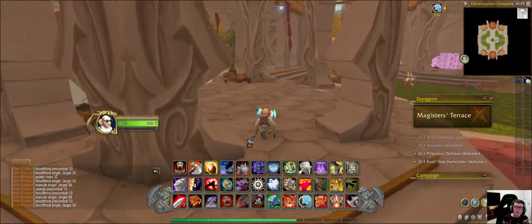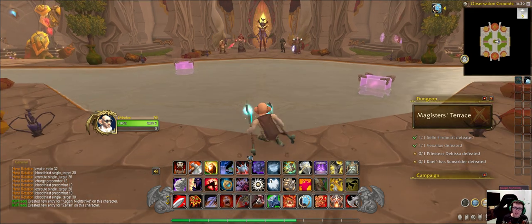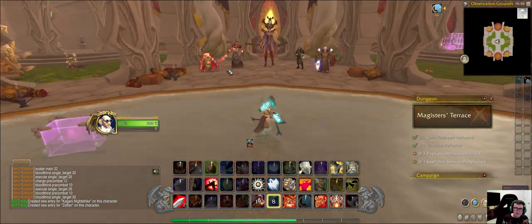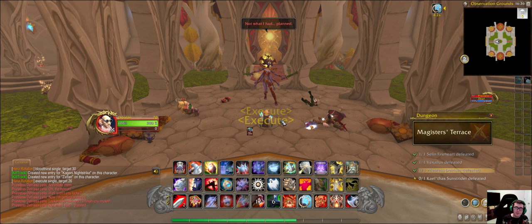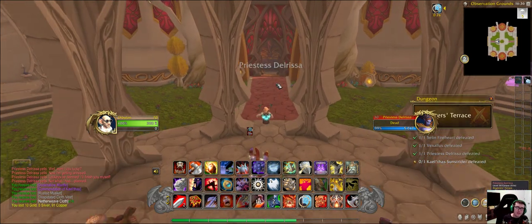Here's the third boss in the instance — it's four trash helpers alongside the actual boss. The actual boss drops some nice stuff.